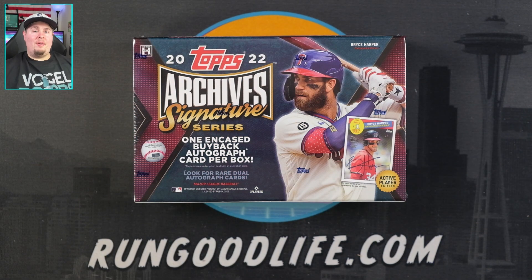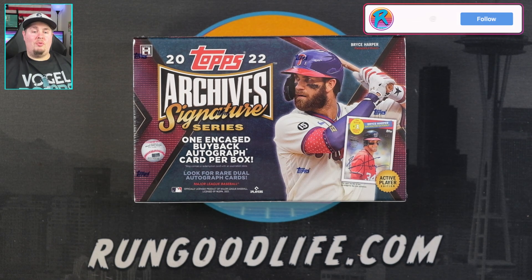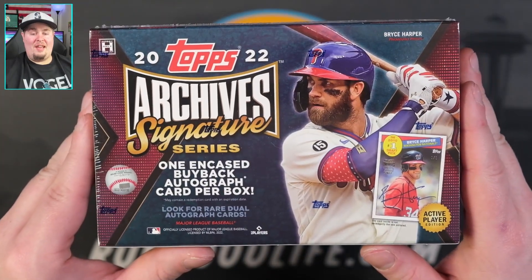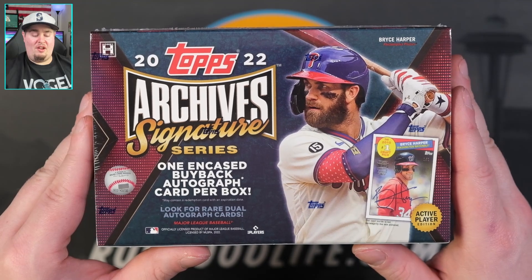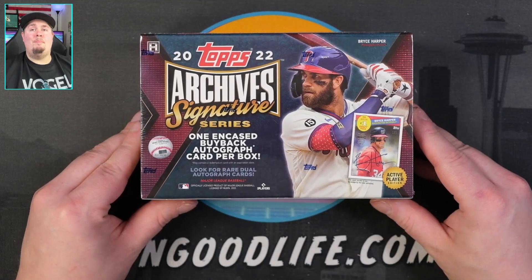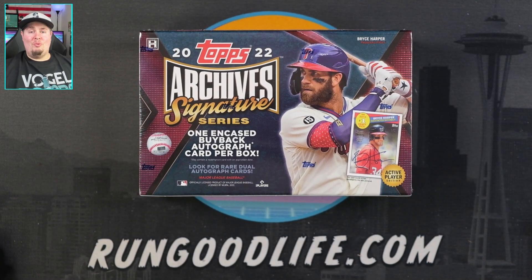What's going on YouTube, RGL in the house coming back at you with something new and fresh today. We are checking out 2022 Topps Archive Signature Series — Active Player Edition. All of the cards in this set are buyback cards from previous years, encased with on-card autographs. One of the biggest appeals of this particular product is the 2018 Topps Update Juan Soto rookie card on-card auto buybacks.